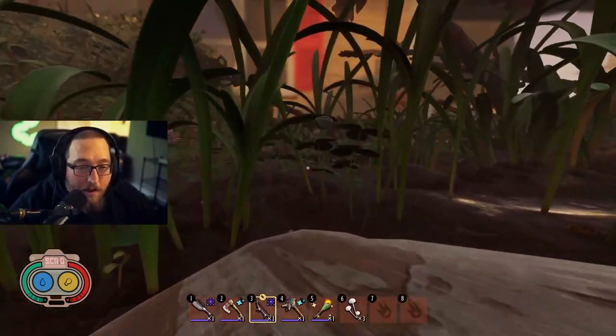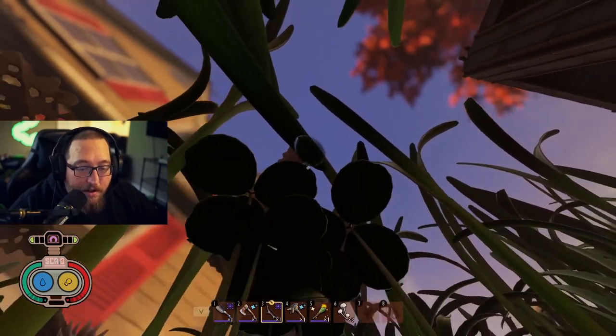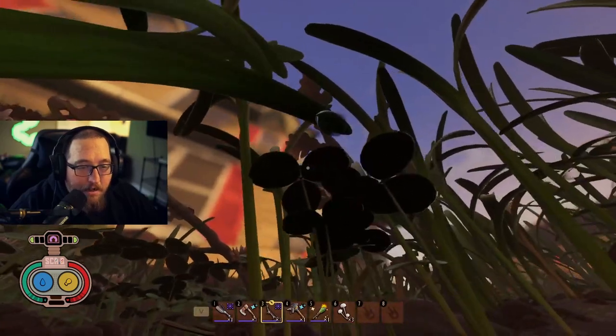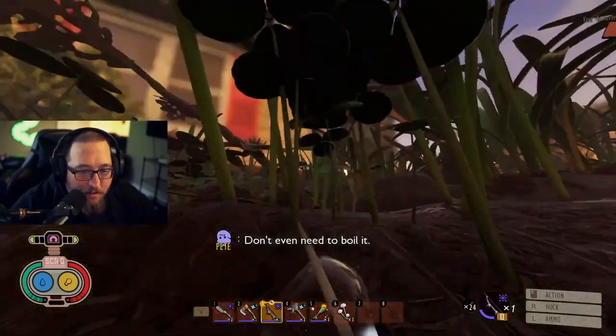Tip number one. See this drip right here? Little dew? I can't reach it. You can do one of two things. You can punch the stem and it will fall. Or, my personal favorite, you can just shoot it with a bow.